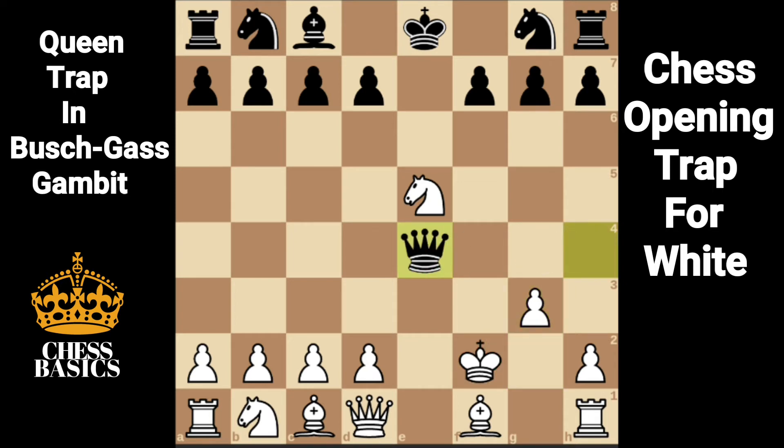Black's queen is threatening two pieces: white's knight on e5 and the rook in the corner. But if you notice, for black, the king and queen are lined up with the knight in between, so the best move for white is queen e2.